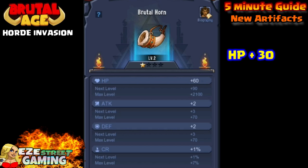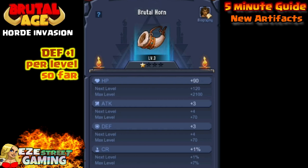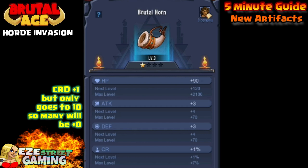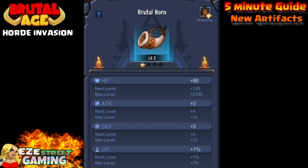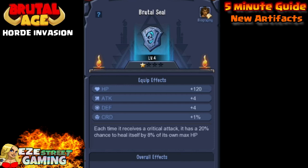I just wanted to show a basic look so you'll be familiar once you get to it. At level 3, hit points go up about 30 every time, and the max hit points on this artifact will be 2,100. At level 4 it's 120 hit points added to your partner, plus 4 attack, plus 4 defense, plus 1 critical rate. Now switching over to the Brutal Seal.